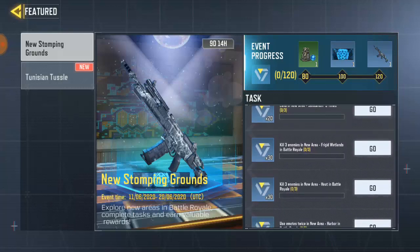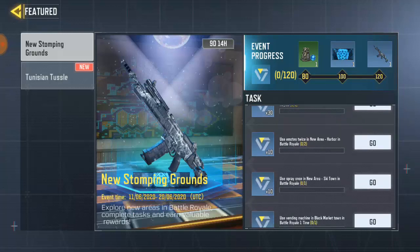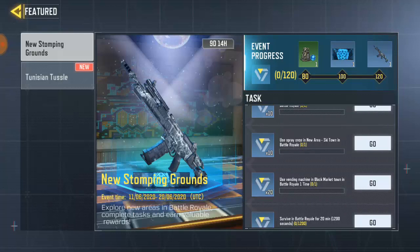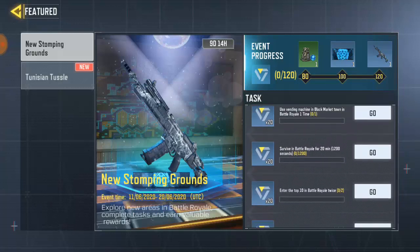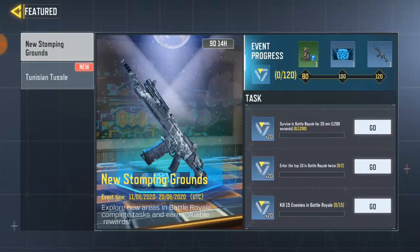Keep training in a new area. Frigga, Bacteria — that's good on keyboard. Same as this one, keep training. Then use ammo twice in a new area. This is the vending machine — use the black market twice in Bacteria. One time okay, and they say survive in Bacteria 20 minutes — yeah, that is very easy. It's like top 10 in Bacteria. Then kill 15 in Bacteria — well, that is easy.